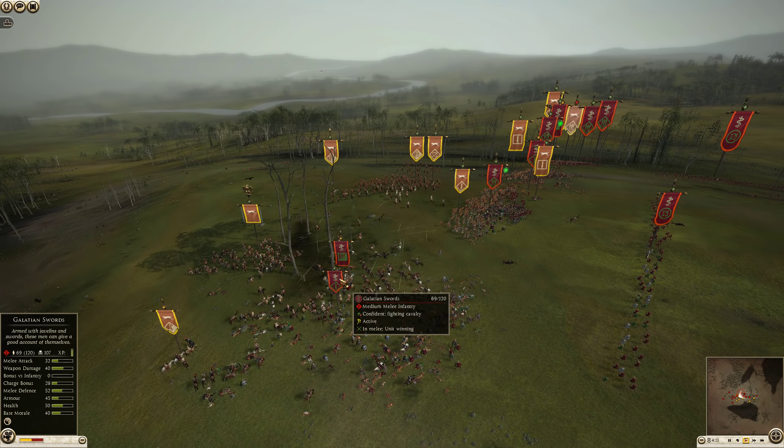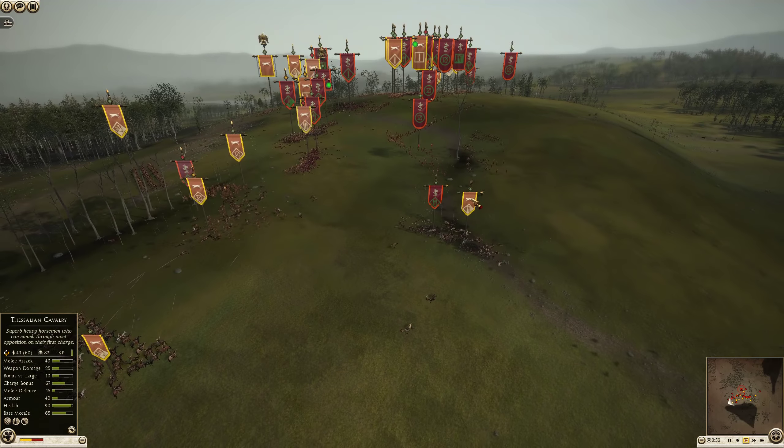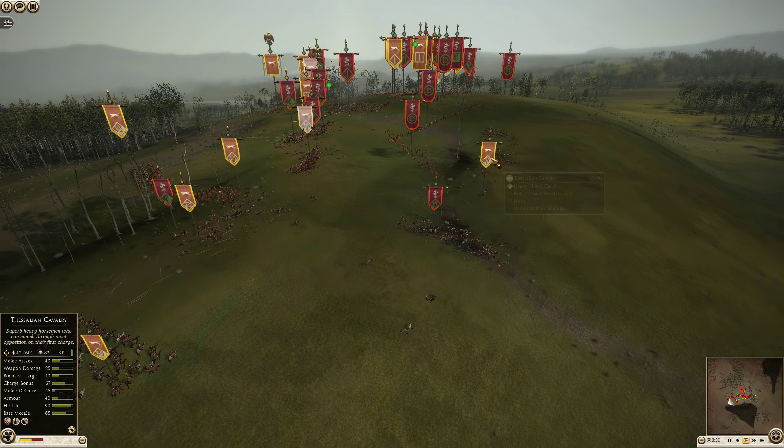The Thessalians will continue dealing damage, so those Thuriospears opening up with javelins won't help — as long as they're on fire-at-will, they cannot brace, and they'll take tremendous damage as only a medium spear unit with low armor. The Pergamene Noble Cavalry and Hellenic Cavalry have disengaged, but there are still Noble Cavalry and Galatian Swords creating a breakthrough. The Thessalians continued to cycle charge through the Thuriospears and completely decimated them — 82 kills. Another Pergamene Noble Cavalry attempts a hit on the Hellenic Royal Cavalry but is outnumbered and behind lines, so it will not succeed.